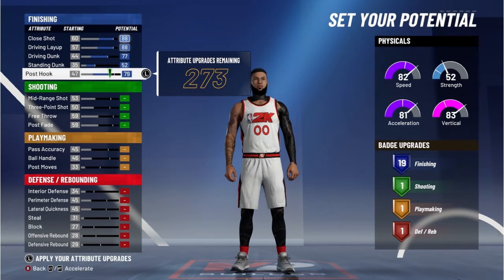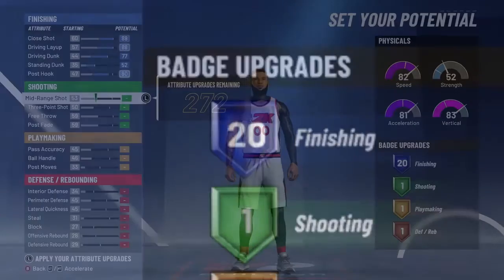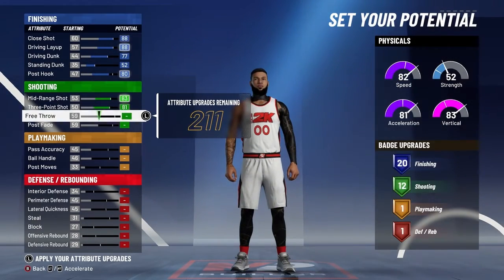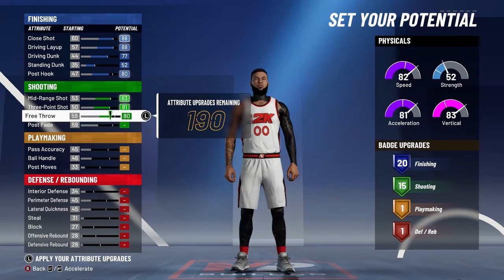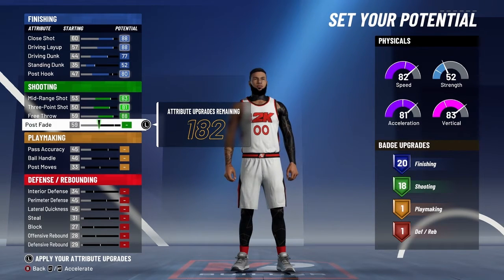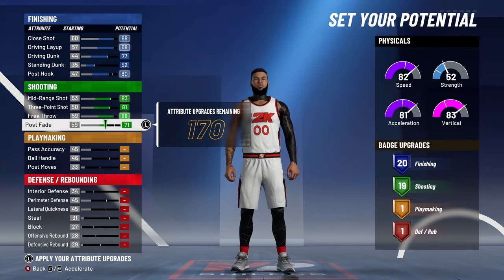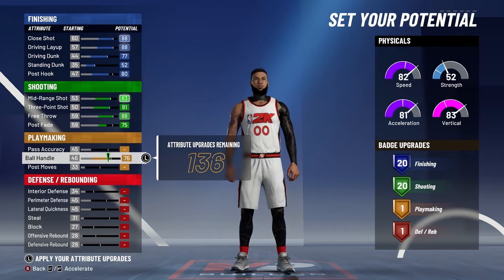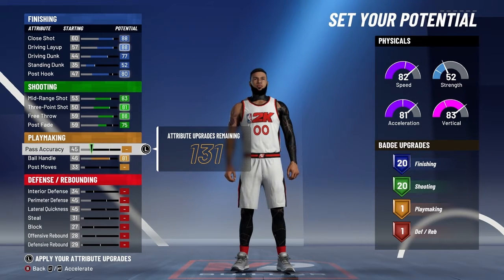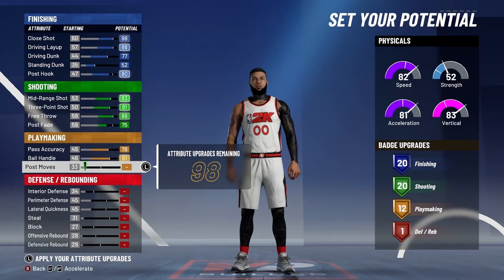Let's go back there. Fully upgrade your mid-range, fully upgrade your three-point shot, fully upgrade your free throw, because that helps you get shooting badges — it will give you the most shooting badges. Put your post fade to 75. For finishing, post hook, we won't actually be using it; we just have it for the badges.